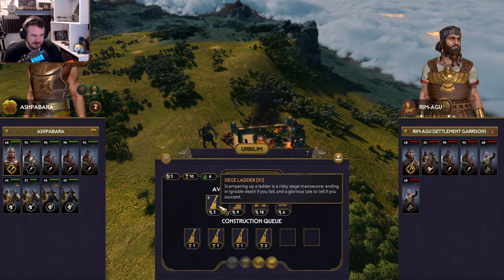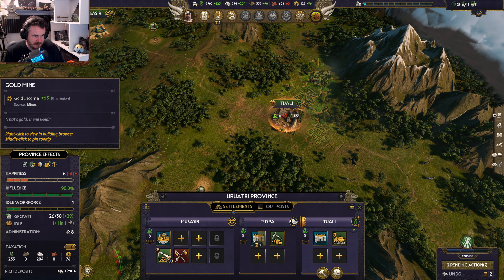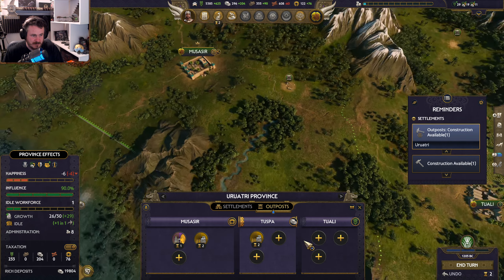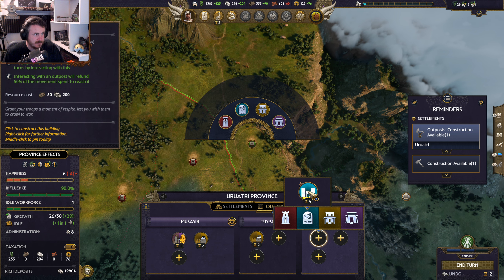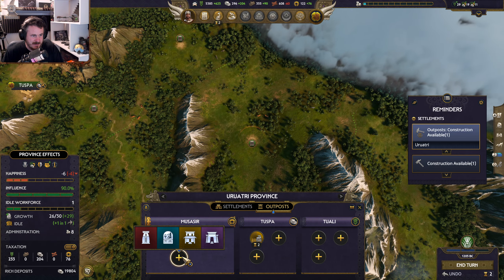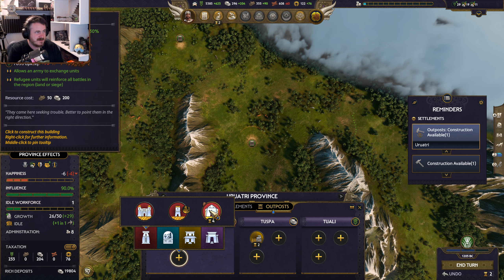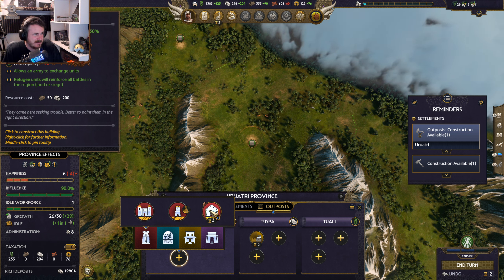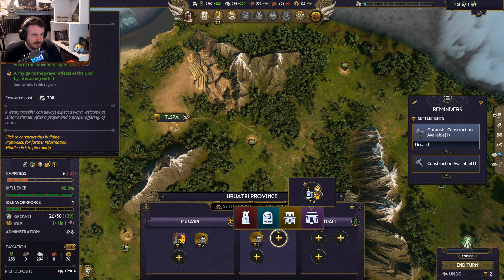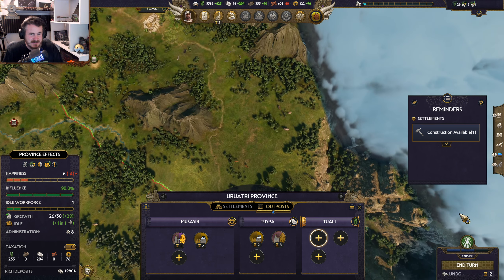Meanwhile back home I can't really afford much. I'm really intrigued by the idea of these guys — there's a 30% chance for a random unit to join your garrison. I'm intrigued by that. Let us keep our deity — not a deity, a deity. Apparently I can build something somewhere. It's good with the workforce growth as well.